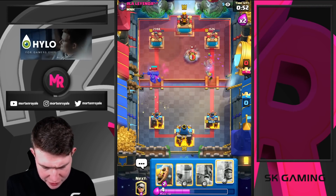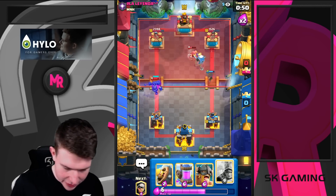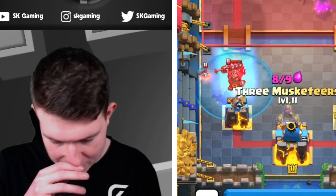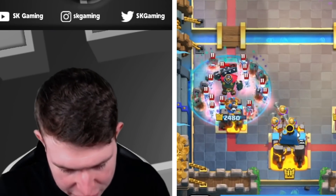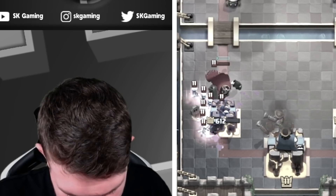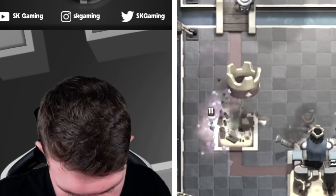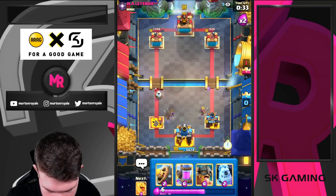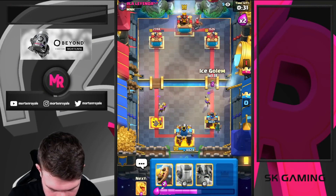He's playing really well so far — I thought I could use my elixir advantage to pull away, but I'm just gonna go three musketeers here. I don't really want to use barbarian ball so I just hope this puts in enough work. Looks like it's not really putting too much in — we're losing a tower here. Okay, I'm just going to go bandit, ice golem.